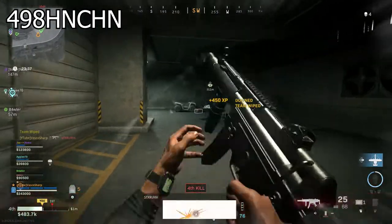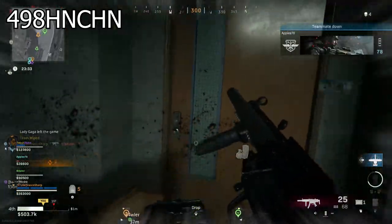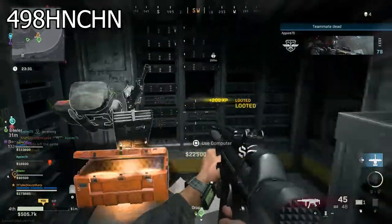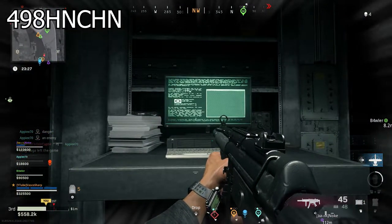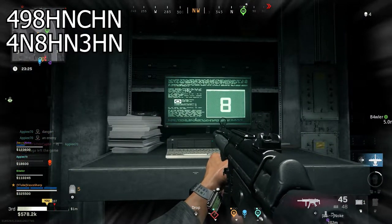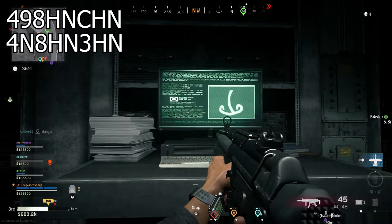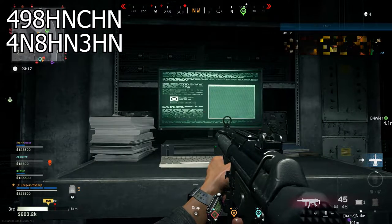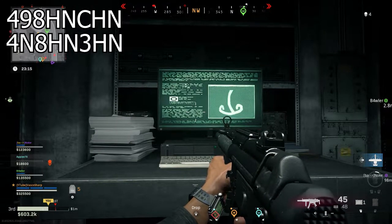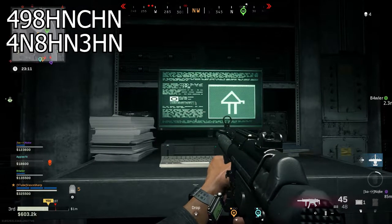Those symbols are unknown numbers. You need to get codes from the other rooms to find out what those symbols stand for. Once you are in one of the next rooms, interact with the computer and write the new code underneath the previous one. My second code reads: 4, N, 8, H, N, 3, H, N. Once you have opened two out of three rooms and have two codes, you can already start figuring out the full code.